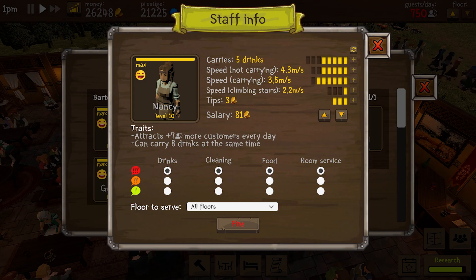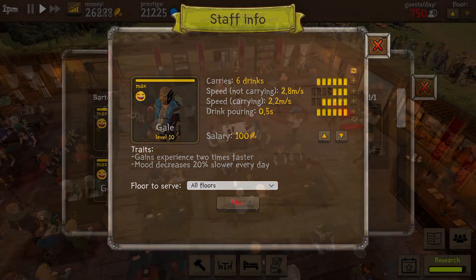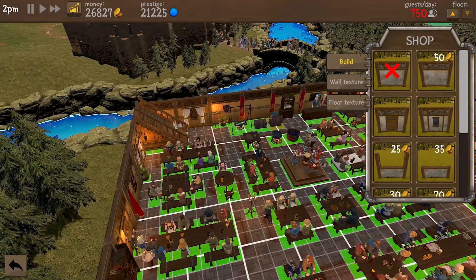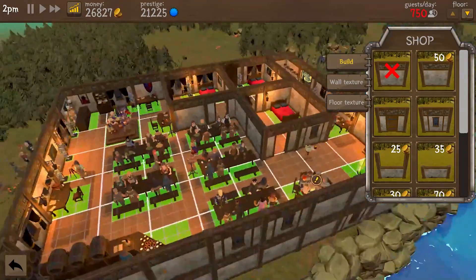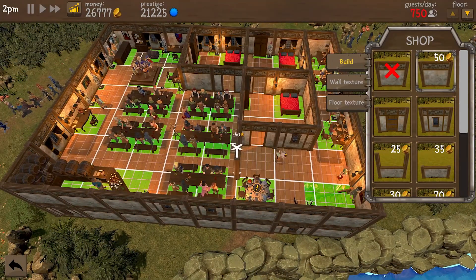Staff gain experience and you can upgrade which skills you see fit. You have a build tab that allows you to build walls, doors, windows, and floors. Keep in mind that you have limited space, which kind of sucks, and only four floors to work with. That's the only thing I would change — the ability to have a larger plot to build on.